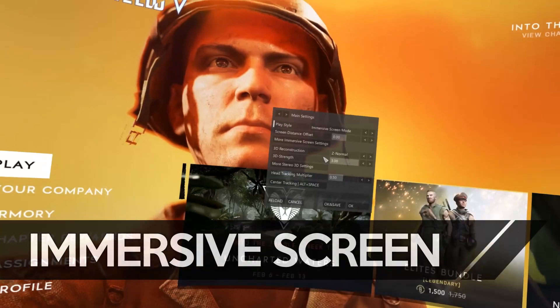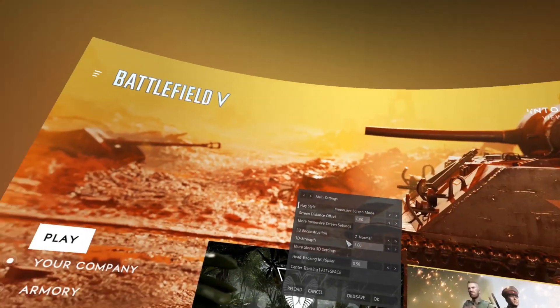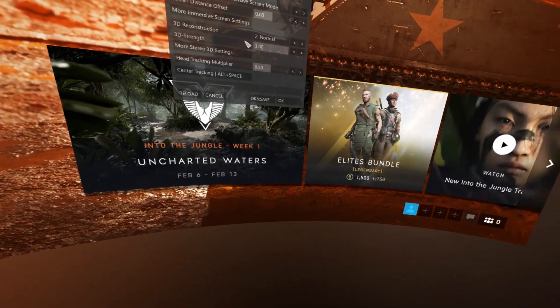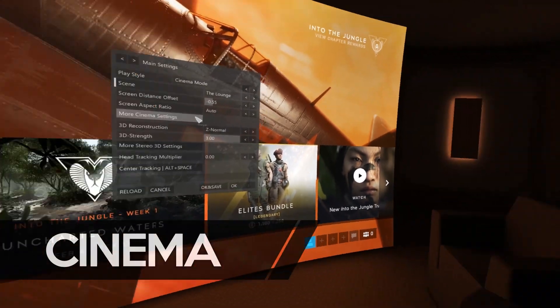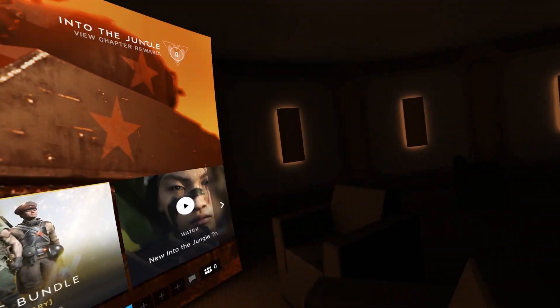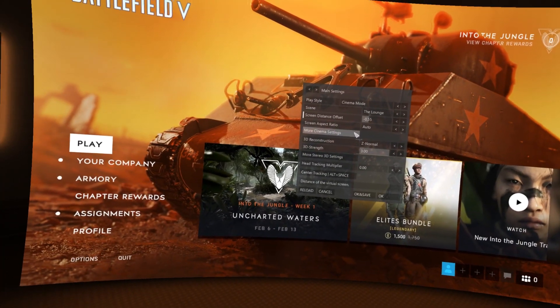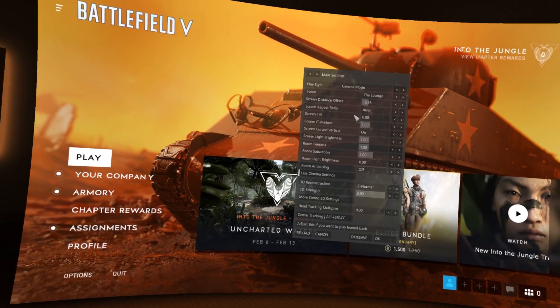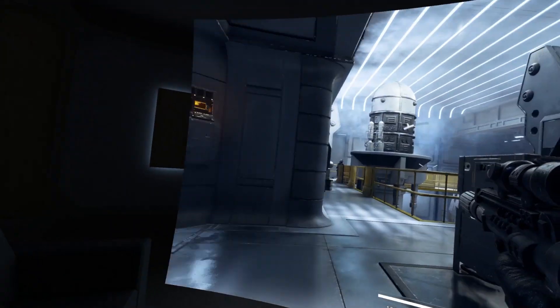Immersive Screen Mode is a large floating screen in front of you that you can adjust to fill your entire field of view, although if you move your head you will see the edges of the screen. My personal favourite is Cinema Mode, which puts you in a home cinema environment with ambient lighting. If I'm playing on a virtual screen I don't feel like I'm in the game, so I find it actually more immersive as it makes me feel like I'm playing in a different environment.